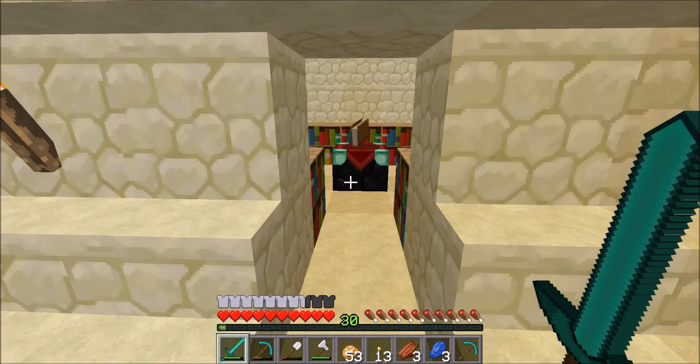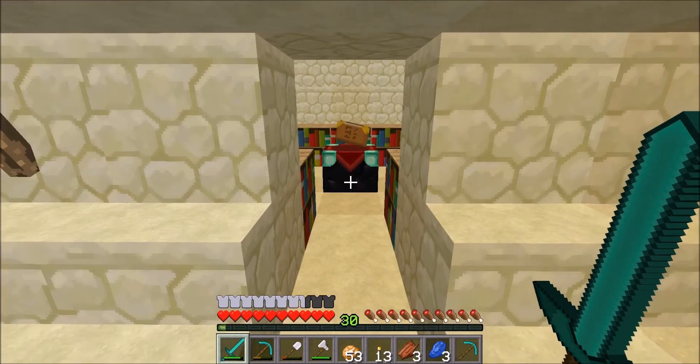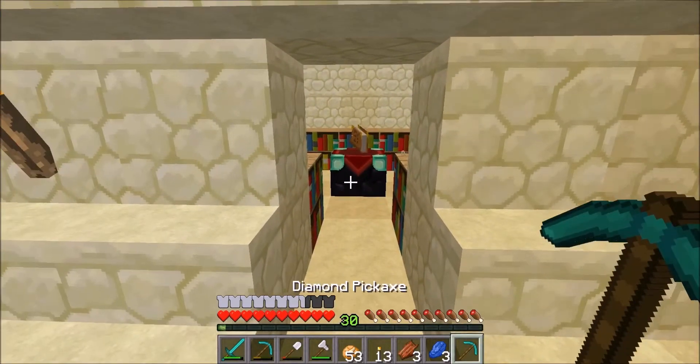Hey, what's going on guys? I'm the 22 Scoops — 22 Scoops loses every game — and today is episode five of the Upsetting Crafters SMP Season Four. First we're gonna start this out by enchanting a new diamond pickaxe.